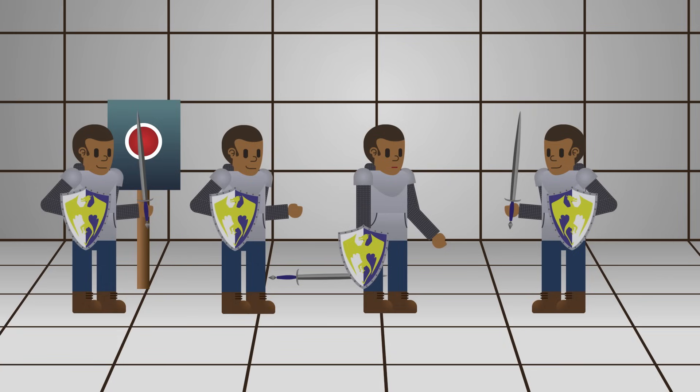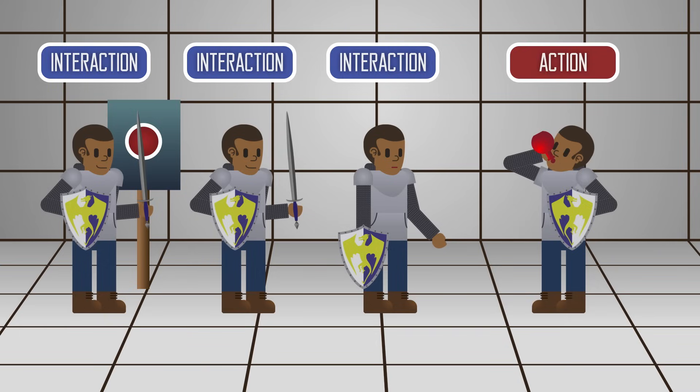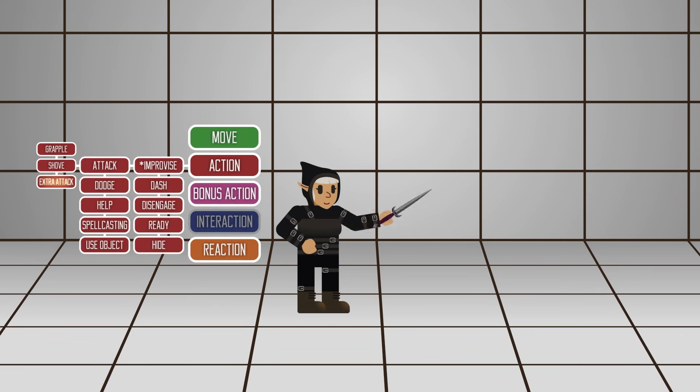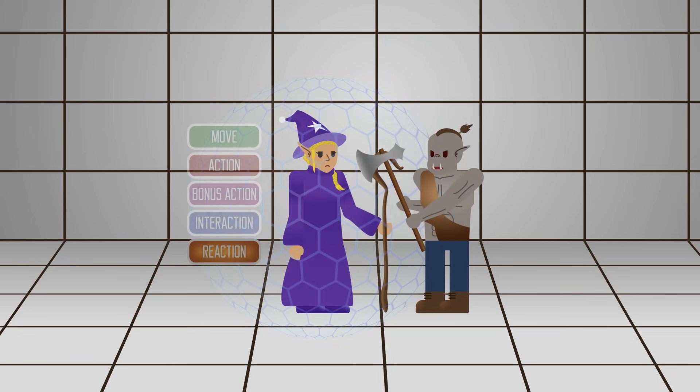Interaction accounts for small actions that wouldn't usually constitute a normal action, like flipping a switch, picking up a weapon, or saying a few words. But depending on what you want to do and the circumstance, the DM might rule that you need a full action — for example, using a potion requires pulling the bottle out and drinking it. If you are dual wielding, you can only draw one weapon using interaction, and you'll have to use your action to draw the other. Reaction is a different kind of context-specific action — you can take a reaction any time, even when it's not your turn. For example, the spell Shield is activated with reaction.